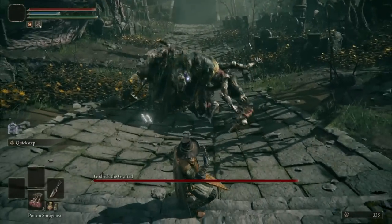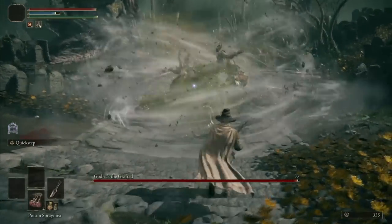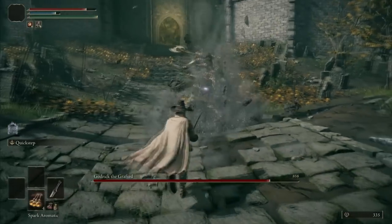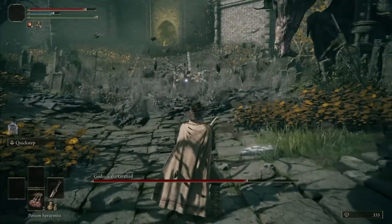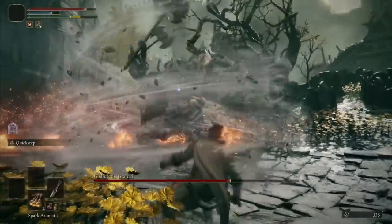By far, Poison Spray Mist is the best poison source for bosses — it's even more effective than Scarlet Rot. With 5 or 6 bottles used at the right time, it can kill Godrick in an instant. I should have brought more but I relied on Spark Aromatic instead.